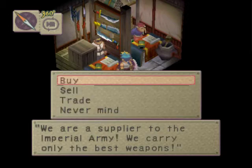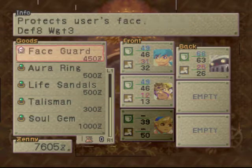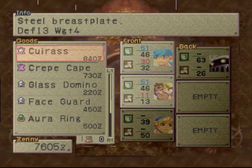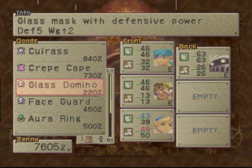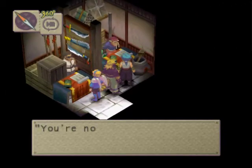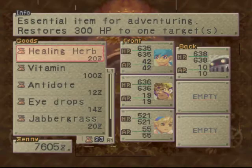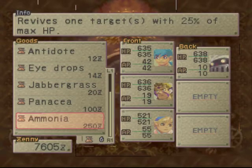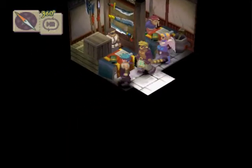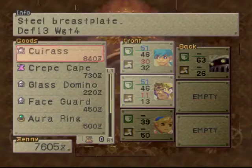Oh, it's a weapon shop. Yeah, what do you got? Oh, it's an armor shop. I've been having a hard time keeping enough money to be able to properly outfit my characters. Oh no. So if this isn't a weapon shop, what the hell are those swords doing on the wall?